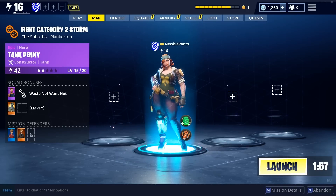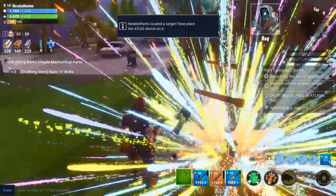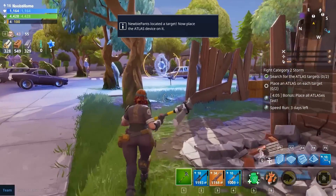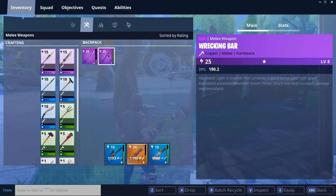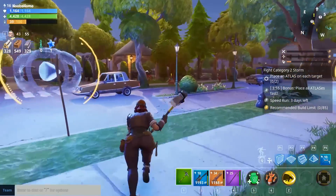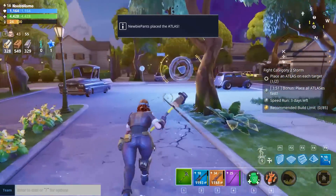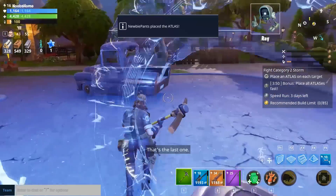Hello guys and welcome to another one of my Fortnite walkthrough videos, playing on my newbie account — my low-powered account where I'm walking through the entire game. We are about to complete our very first category 2 storm. I have taken in Tank Penny and as you can see I still don't really have any good weapon options for her, but the thing we're going to be looking into here is not as much weapons as it is a category 2 storm.